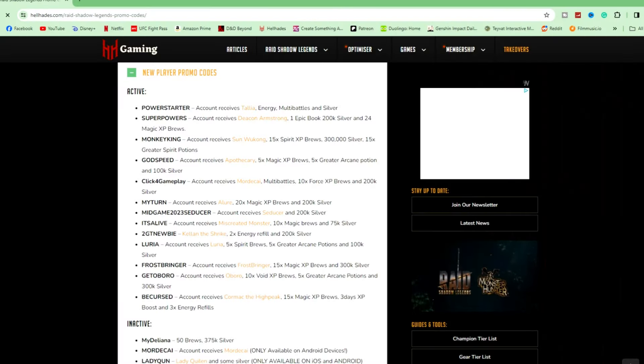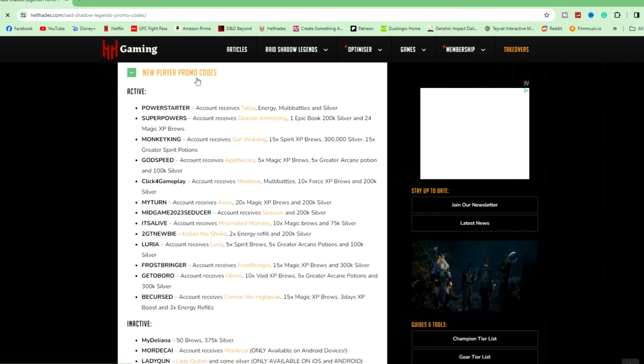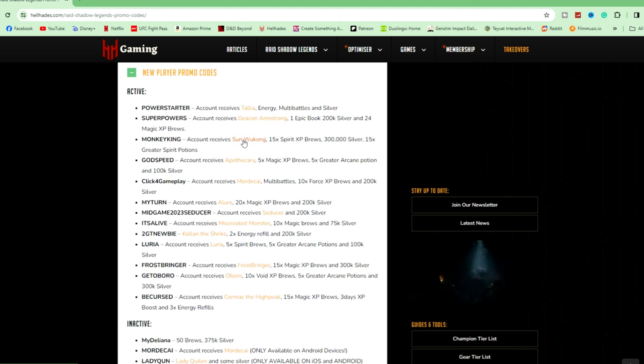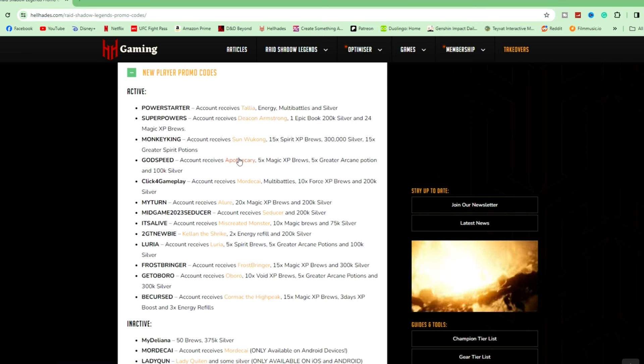We are allowed to use one new player promo code. This is the list of available codes — each code will give a few useful resources, but they all also give you one champion too. Our choices are Talia, Deacon Armstrong, Apothecary, Mordecai, Lure, Seducer, Miscreated Monster, Kellerman Shrike, Luria, Frostbringer, Roboro, or Cormac the Highpeak. The code for Sonic the Kong has been banned as he is a legendary champion and we're not allowed to use him.